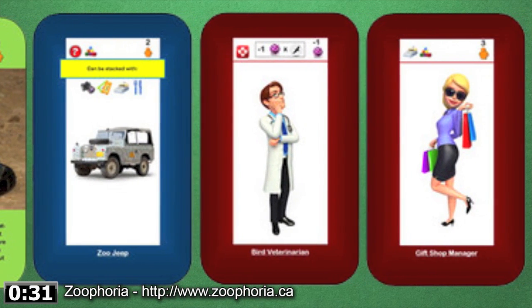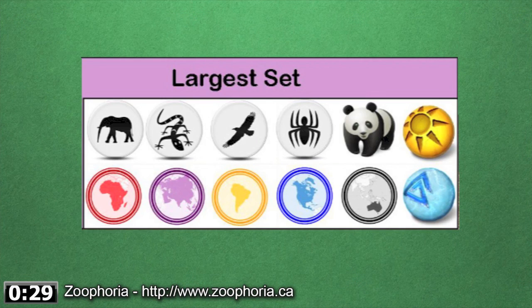Didn't I say something about set collection? Oh yeah! At the very end of the game, all animals in the exhibit currently get special bonus points if they match in some facet — indigenous location, cold or warm environment, or animal classifications: mammals, lizards, birds, etc. Two points are given to the player with the most of each of these categories. At the end of the game, the round scores and set collection bonus points are added up, and the winner is the player with the highest score.